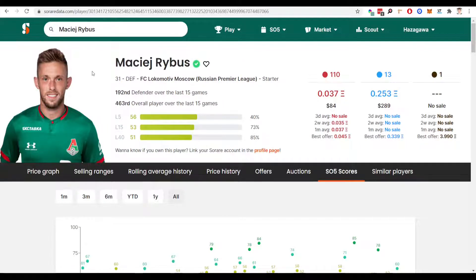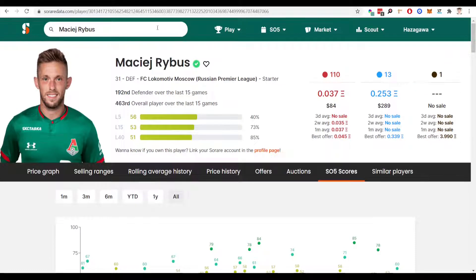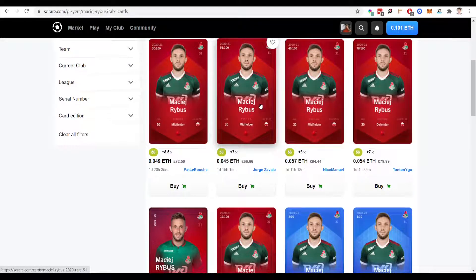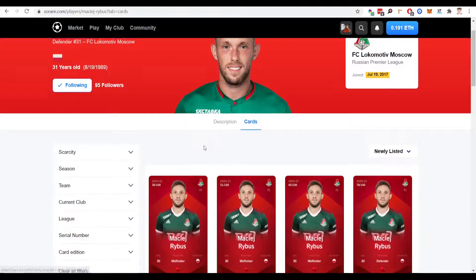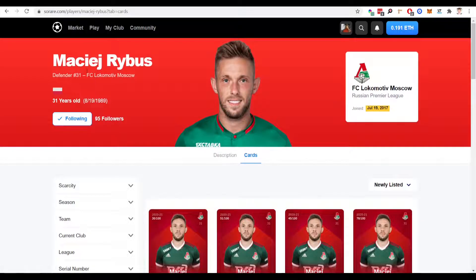Next up is Rybus of Lokomotiv Moscow — 31 years old. The scores speak for themselves, absolutely brilliant scores there. In terms of his price on So Rare, we're looking at £60 to £70 listed here, so you could probably get this guy for around £40, which is absolutely brilliant for a top player who's getting consistently good scores — a fantastic defender in the Russian/European division.